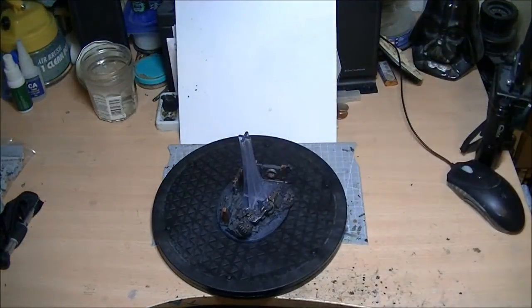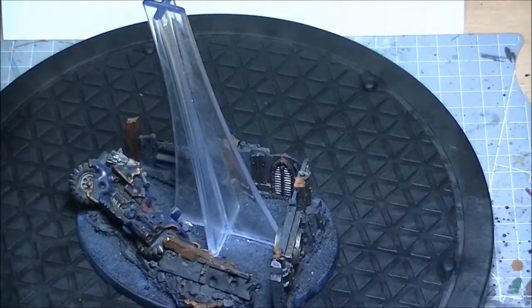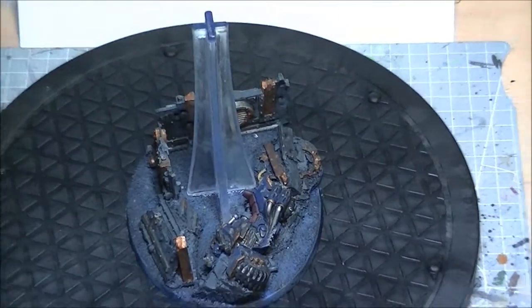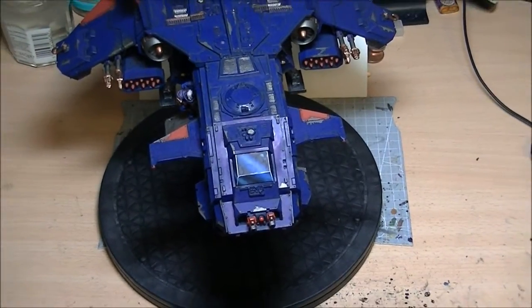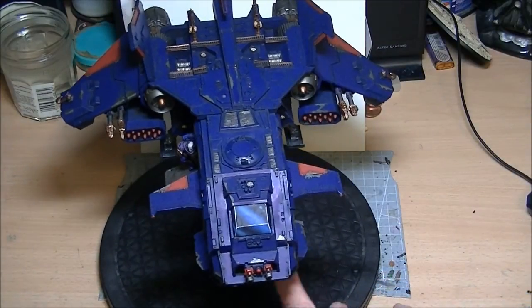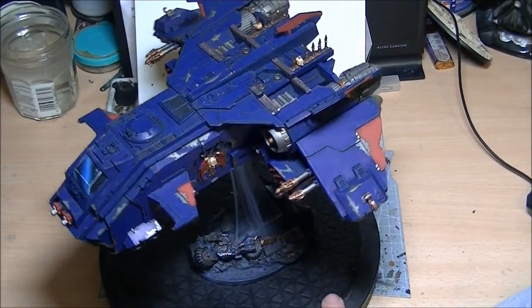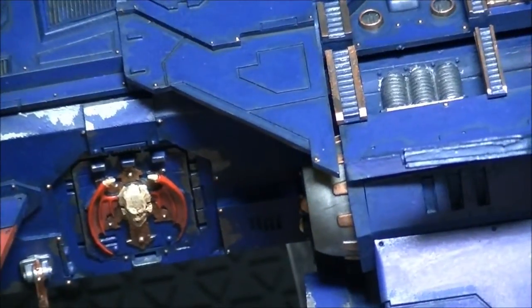Eagle number three sits on the original flying base that you will have seen I made as part of the Storm Eagle tutorial. I made the third Eagle sit on this base because I wanted it to be the lowest. Of all of my Eagles, this is the only one that has its landing gear down. So, heavy bolters on the front of this one rather than the meltas. Door at the side again, all painted in, paint chips and so on filled in.